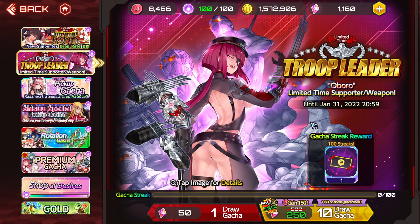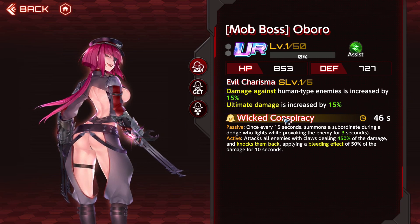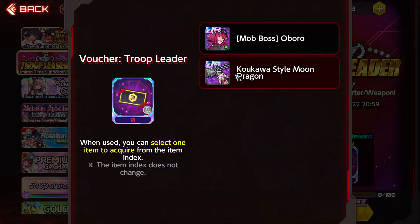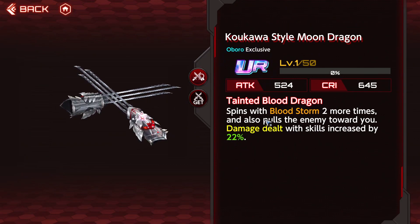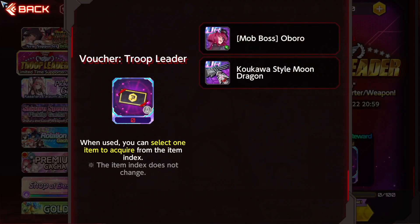We have the overall limited time supporter and weapon. If you want to pick this up, you're able to get either or. The supporter here — damage against human type enemies is increased by 15% and ultimate damage is increased by 15% as well. Pretty good supporter, not bad at all. Then we have the weapon that comes with the supporter — it spins with the Bloodstorm two more times, and you can also pull enemies towards you. Damage dealt with skills is increased by 22%. I like the way it looks too, it's pretty good.